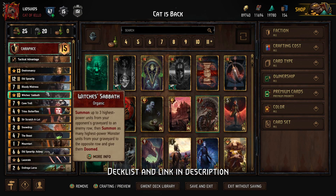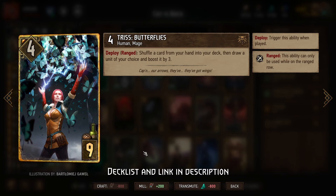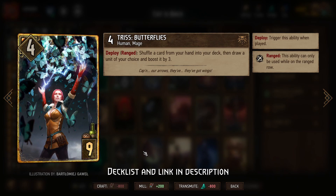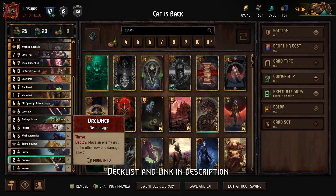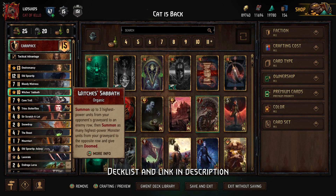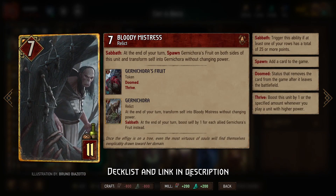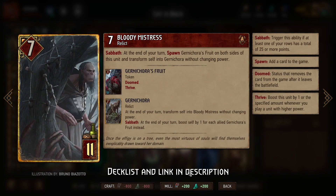Outside of that combo, we have a few things for consistency's sake, like Triss Butterflies. Notably she is four power, but because she is a neutral card, we'll never get her back from Witch's Sabbath, so it's fine to play her in round one if you need to get Scratch-a-Lot in hand or want more weak Thrive engines. We also have Lacerate, which is safe to play in round one. Then once you get to round two or three and have already used Witch's Sabbath, you can start playing higher base power cards like Witch Apprentice and Bloody Mistress, both of which gain additional value when you have at least 25 points in a row.